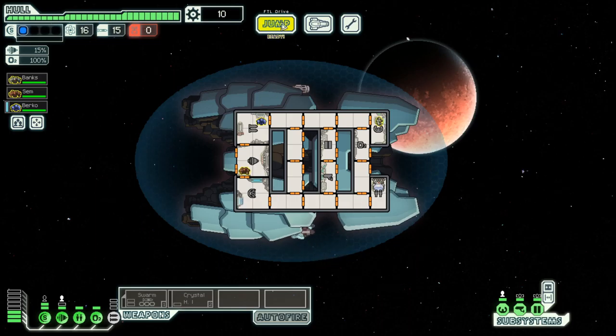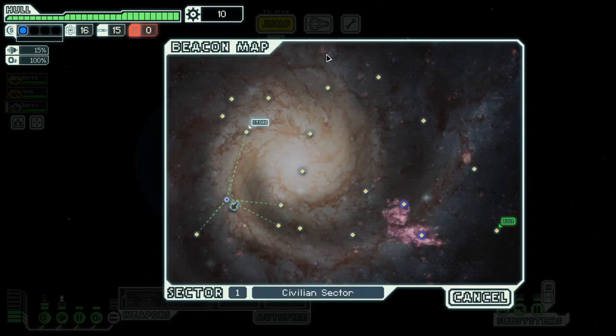FTL stands for Faster Than Light and the goal is to make it through seven sectors to the boss sector. You're pursued by the rebel fleet and you have to fight enemy ships on the way.